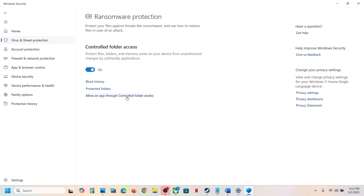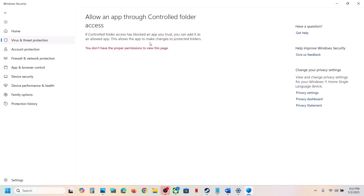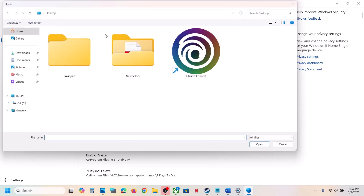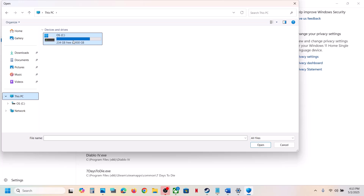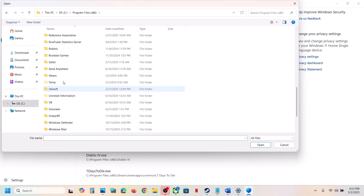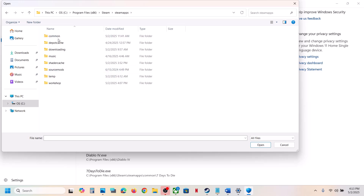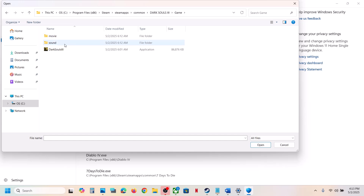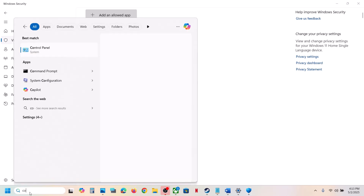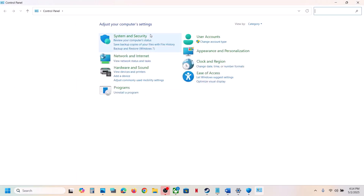Click on 'Allow an app through Controlled Folder Access', click Yes to allow, then click 'Add an allowed app' and click 'Browse all apps'. Go to the game installation folder — if the game is installed on C drive, open C drive, then Program Files (x86), open the Steam folder, open the SteamApps folder, open the Common folder, open the game folder, select the game exe file, and click Open.